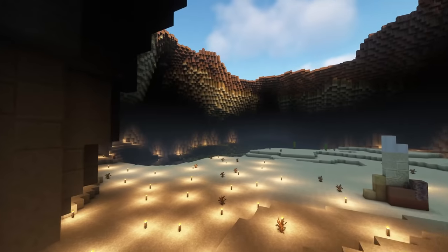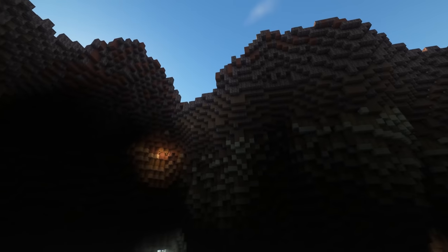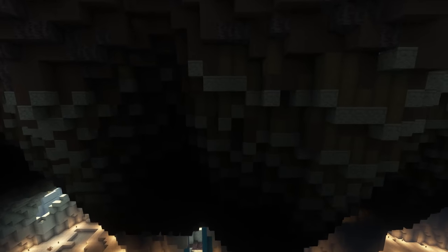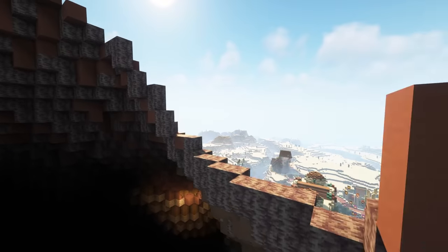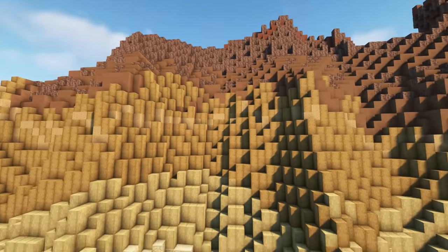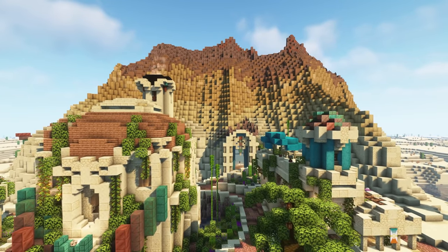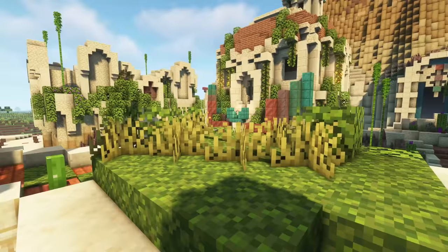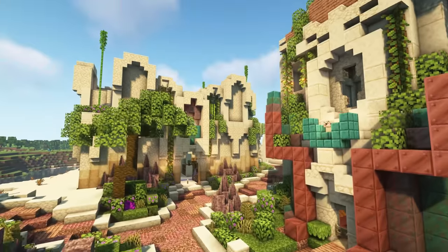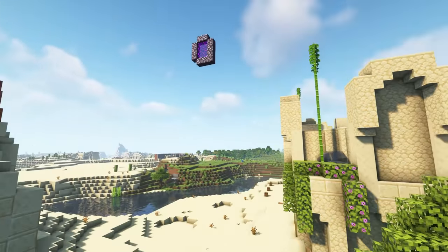Back here is the mega base he was working on that unfortunately did not get finished because he took time off from the server, but it was well on its way to completion. He was working on streams to build up these sides, which are a mixture of dripstone, sandstone, and so much more — even some wood in there. Such a cool gradient; I would have really loved to see this thing finished. He did say he gives permission for anybody to come and finish his base, so that would be very cool to see.